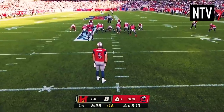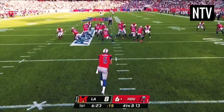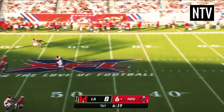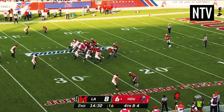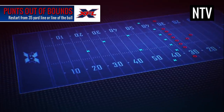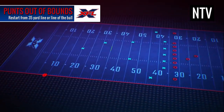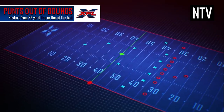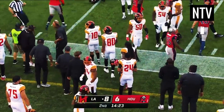You'll most likely see an offense kick the ball away on 4th down, known as a punt, to make it more difficult for the other team to score. However, bad punting in the XFL is punished, and on punts that go out of bounds, the receiving team gets the ball at their own 35-yard line, or where the ball left the field, whichever is closer to the goal line.